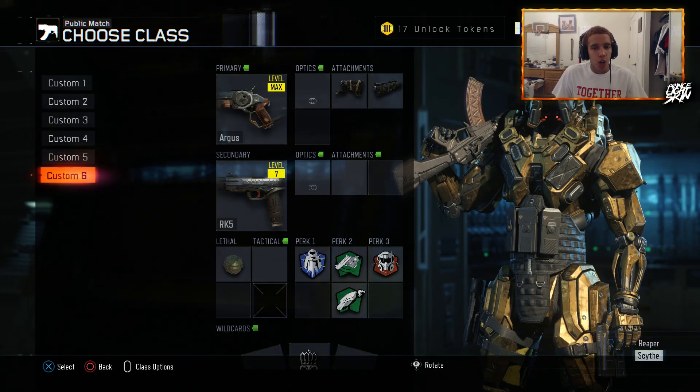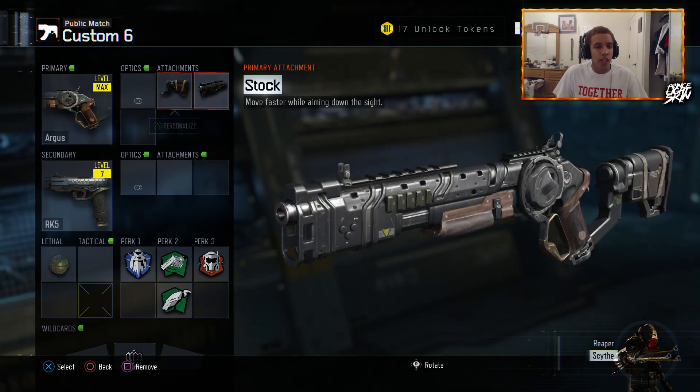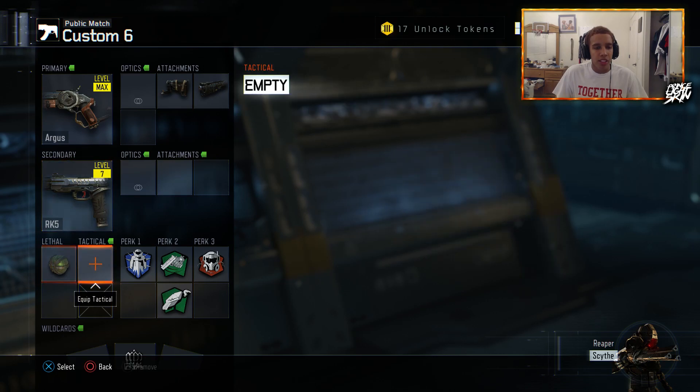For my 6th class, I have the Argus, which is what I got a Nuclear with. I have Long Barrel and Stock, which is really good on it. Then I have the RK5 and Grenades, and the standard perk loadout.